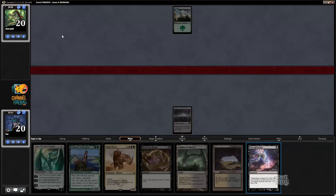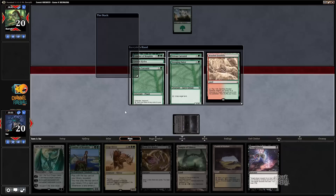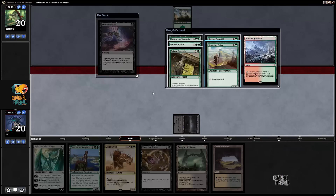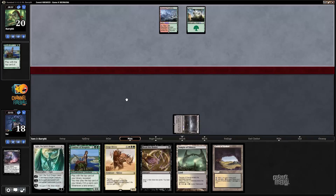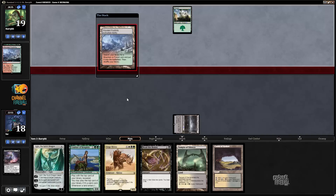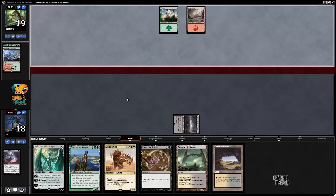I'm going to run the turn-one Thoughtseize here. If I'm playing against Green Devotion, I only have one two-drop here. They have lots of two-drops — Caryatid, Satyr — so I'm not taking those. The question is do you take Courser or Genesis Hydra? Courser's easier to deal with since I can just kill it, but I think I'm still supposed to take Courser because without it, my opponent's on five mana sources total, which is not a ton.